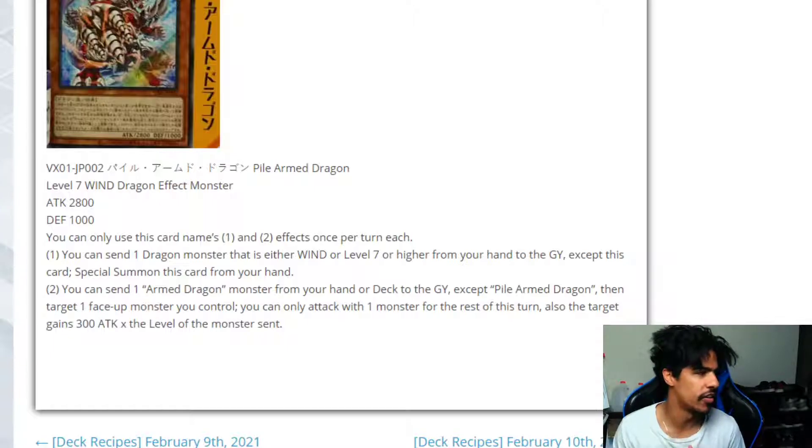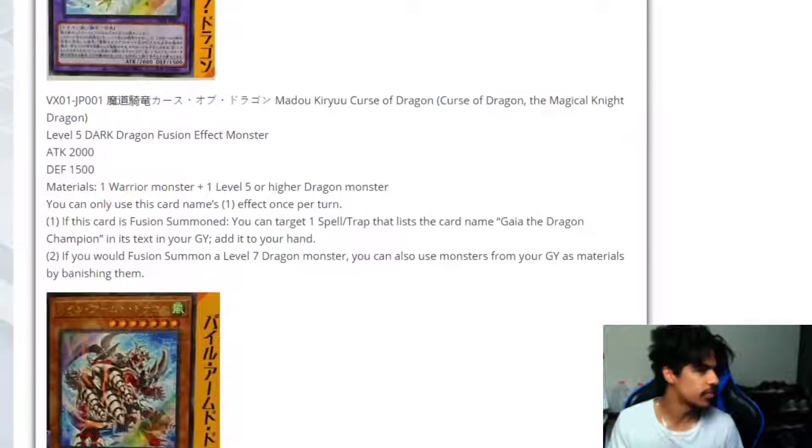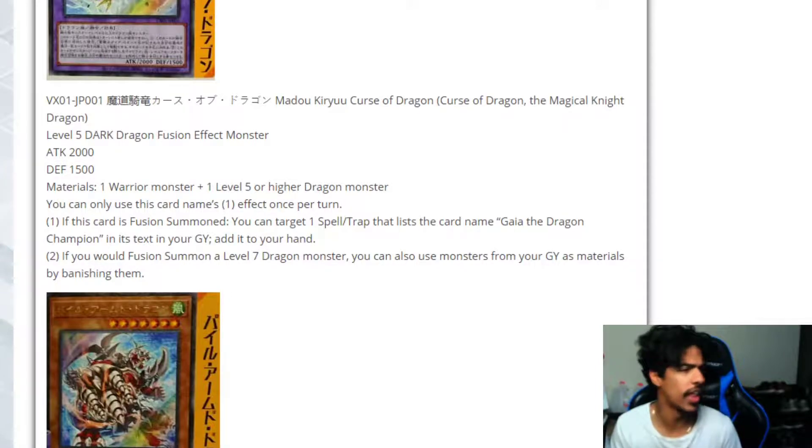Why is it separate from all the other Armed Dragon support? I'm not sure. That card is pretty bad on its own since you have to fusion summon to fusion summon. It's called Curse of Dragon the Magical Knight Dragon. They love adding Curse of Dragon to everything, so there's probably going to be a Curse of Dragon archetype as well as Gaia support, which is interesting.